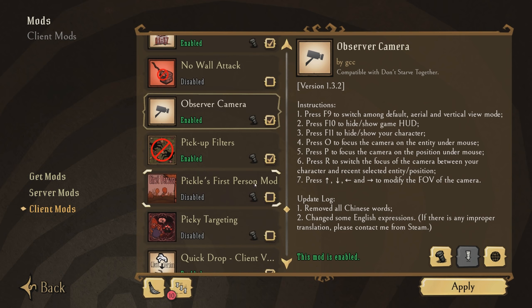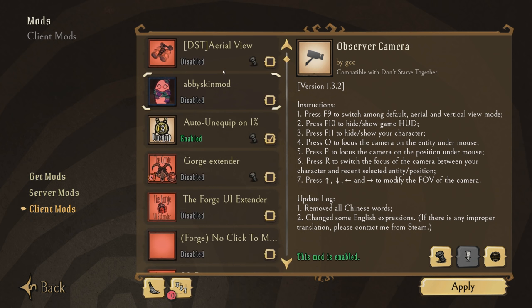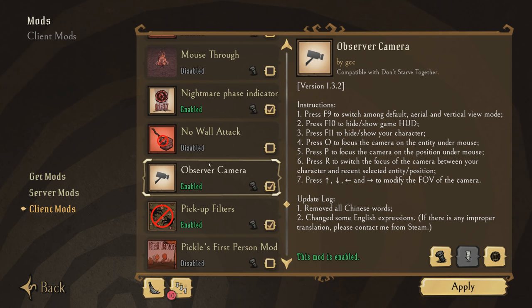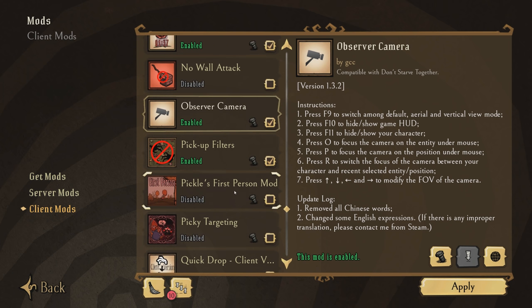Observer Camera by GCC is new for 2019. It replaced DST Aerial View, which I used in 2018. I recently covered this in a Mod Light — it gives you a lot more flexibility than the former mod, allowing you to change the field of view of the camera in addition to switching its perspective. You can also focus on different entities and have the camera track something besides the player.